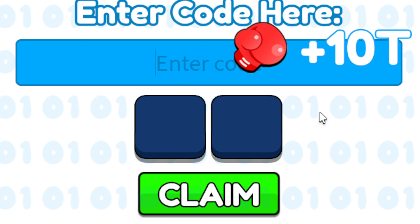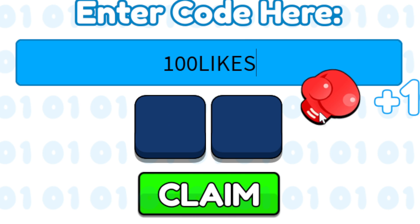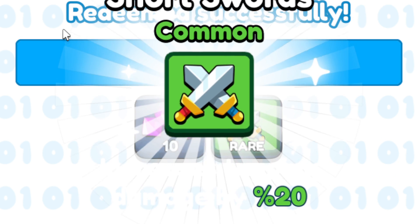And then the last code here, punch snap, is going to be 1-0-0, capital K-L-I-K-U-S — 100K likes. Go ahead and click claim. This one will give you short swords and another 10 gems.